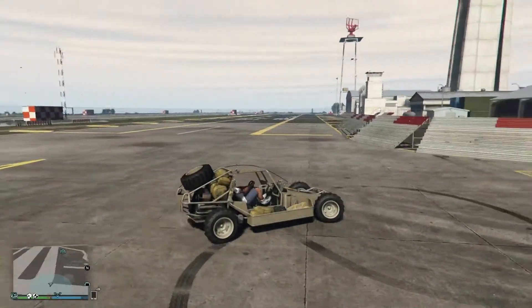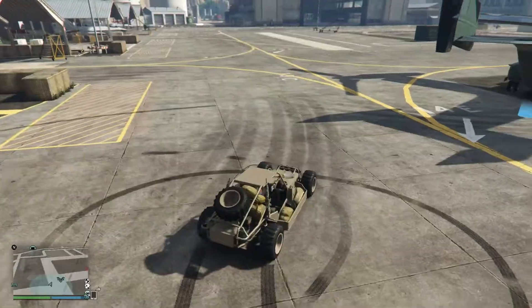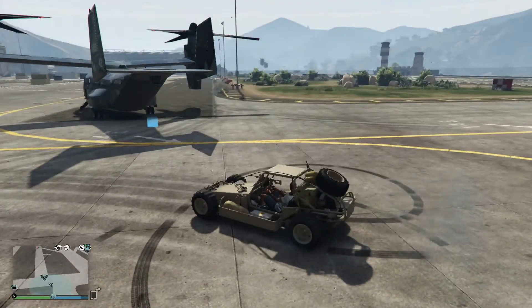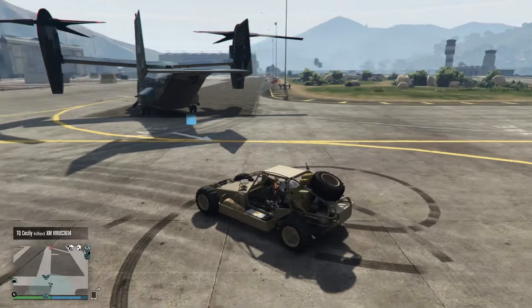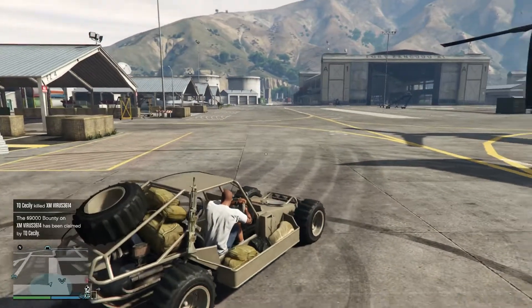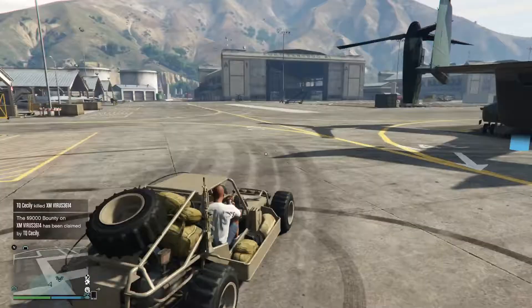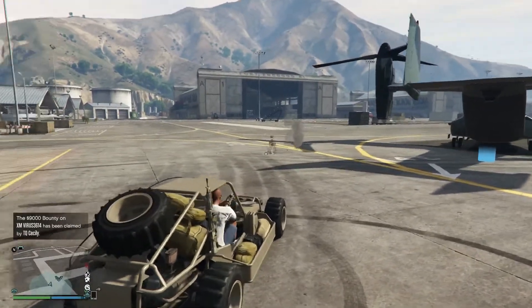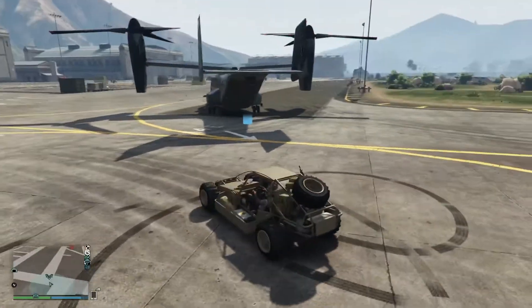This thing can't even do burnouts. Come on, let's go. So this thing, I mean, it looks cool. It looks like a cheap version of the ramp car pretty much. And while I'm standing still, I can move across and use this turret thing. I mean, that's pretty nice. Oh there we go — you actually have to use accelerate to shoot. Every single vehicle, it's different.